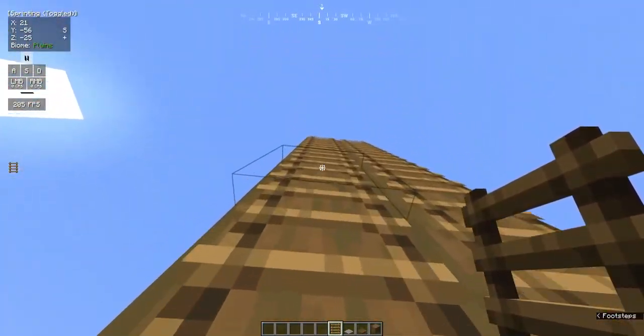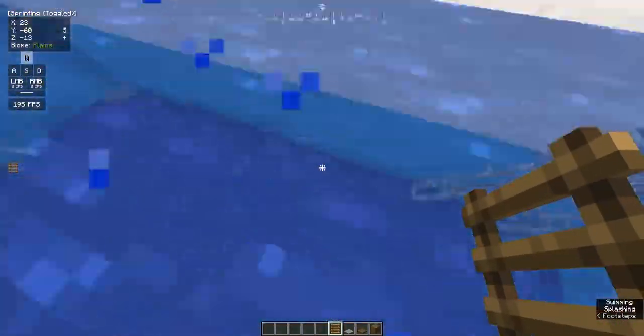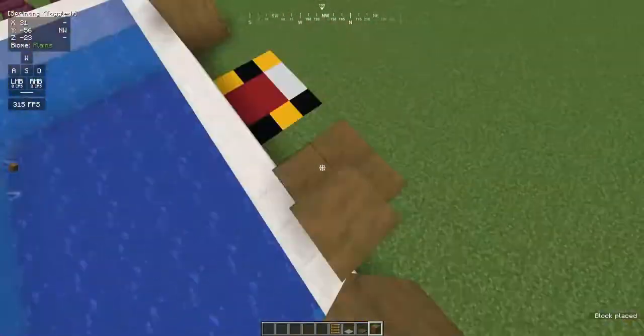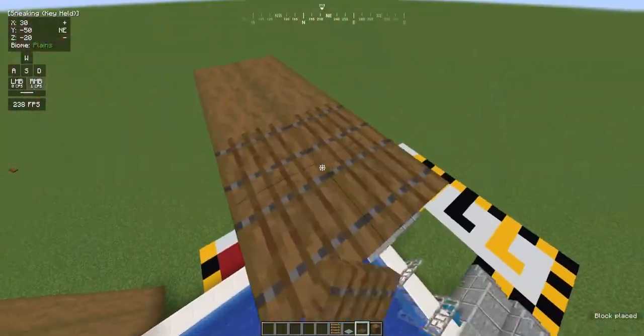You can climb up it and then jump into the water. 10 meter diving board — pretty fun. And then also do the same thing on the other side, of course. I've sped this up 500 times, so you just have to watch the other side's tutorial if you want to do this side.